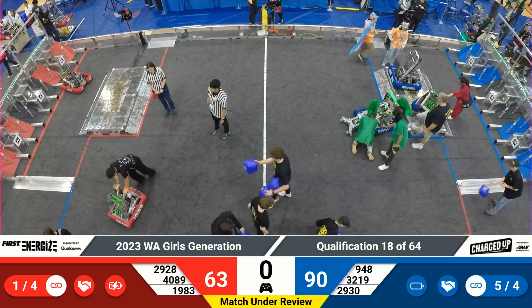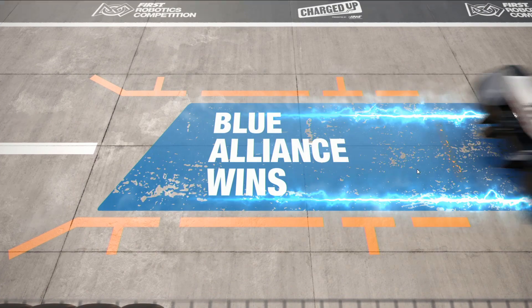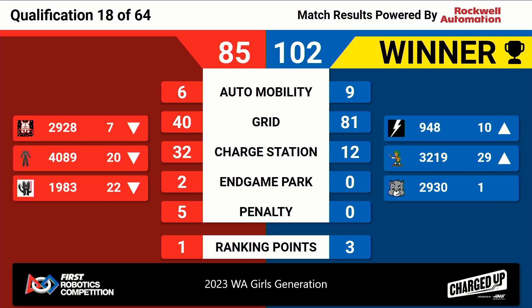Qualification match 18 results have been finalized. Blue Alliance takes that one home — your final score: 102 points to the Red Alliance's 85. No Alliance going home empty-handed on ranking points. Blue Alliance picks up the sustainability bonus ranking point for accruing five links, and red picks up the activation ranking point for the charge station threshold. We'll be right back with match number 19.